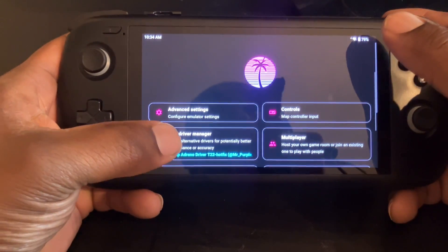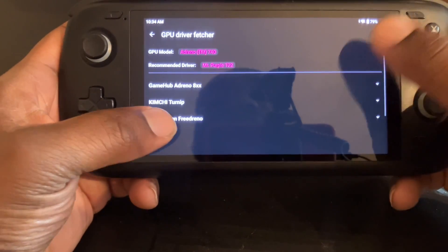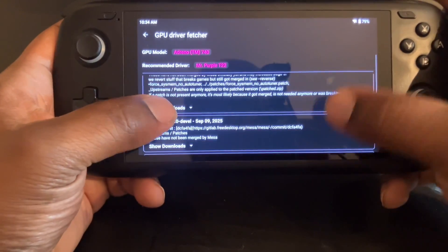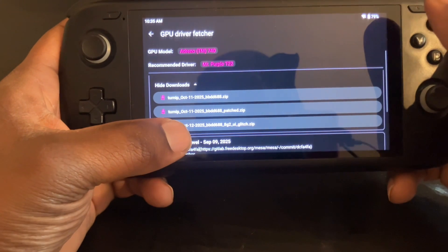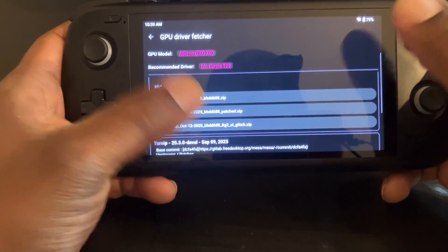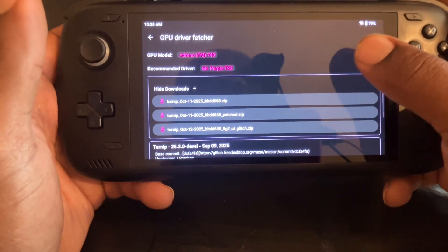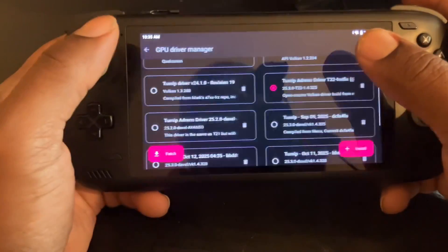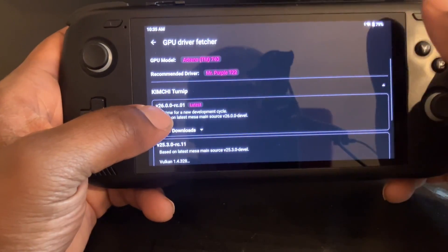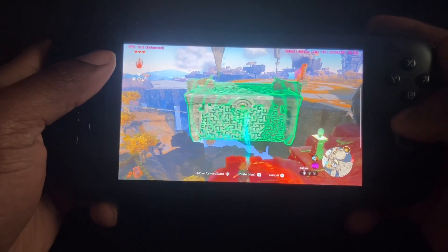If you're having trouble finding the Turnip drivers, go to your Settings, go to GPU Driver Manager, go to Fetch, and you will have options there. Go to WebChamp's Turnip — this is the latest one, October 11th. Go to Show Downloads and use the October 12th one. I got it with Snapdragon Gen 2. There may be a little glitch you'll see throughout the video on Tears of the Kingdom and Red Dead Redemption.